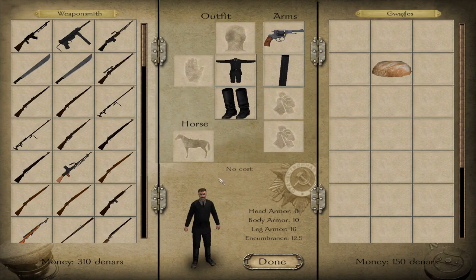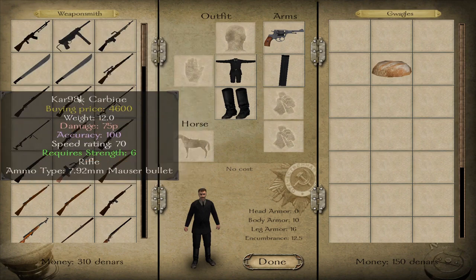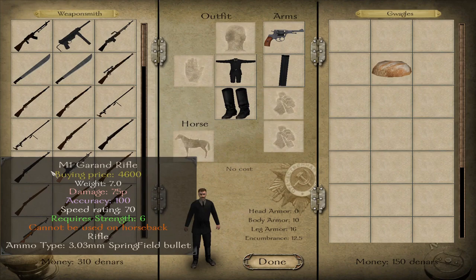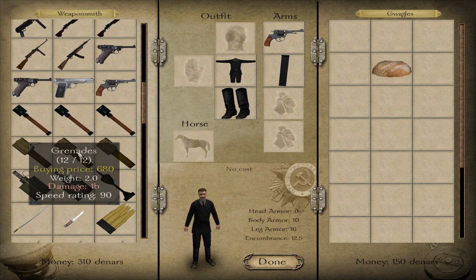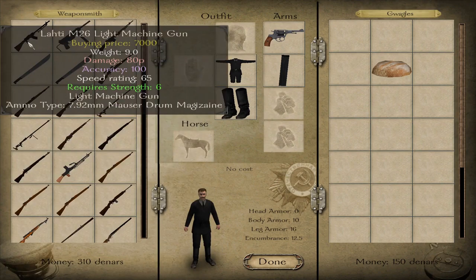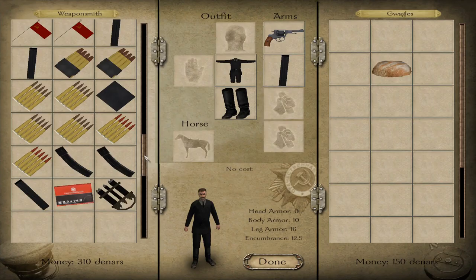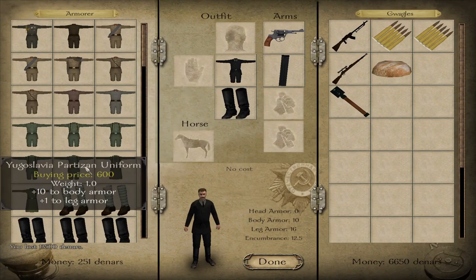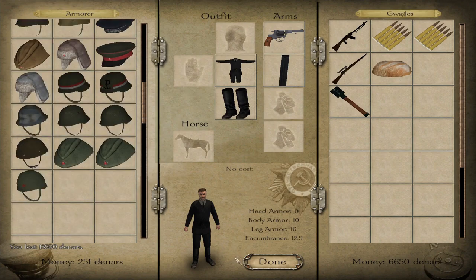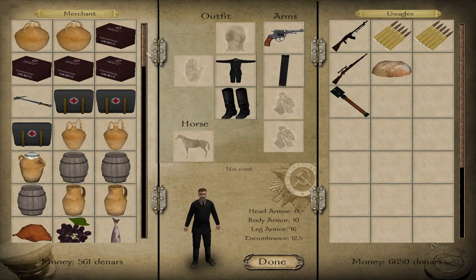So the guns — you've got quite a few guns in all fairness. The bigger ones, the rifles and the machine guns, all require six strength, which is why I recommended that at the beginning. You get your rifles, snipers, and machine guns, and it tells you exactly what ammo you need for each one. The armors are as expected — just standard uniforms. You've got horses and goods, and it's kind of cool when items actually give combat stats.